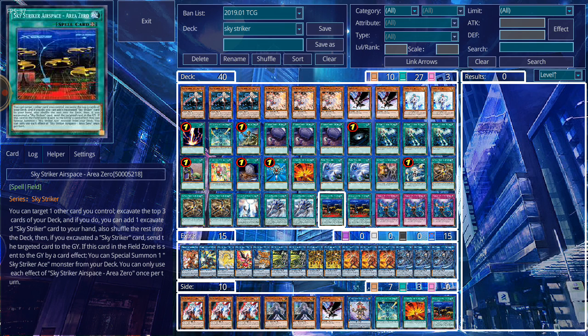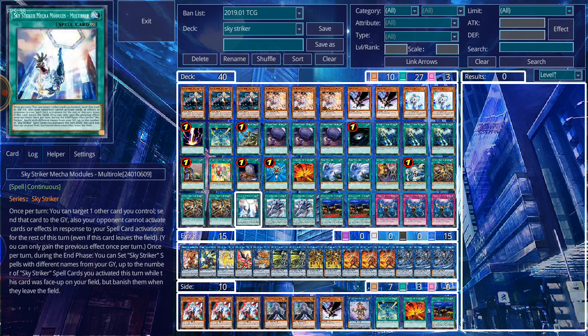I forgot about the field spell — Area Zero. Its main reason is it clears out your front and back row, and in case you need one of those zones, its main purpose is to excavate so you can add a specific card from your deck to your hand, and whatever it targets gets blown up. It helps trigger Hercules Base's additional effect. Multi-Role is similar in that whatever spells you blow up for the rest of the turn cannot be negated, which is a really beneficial effect. During the end phase you can send all Sky Striker spells back to the field to use their effects again next turn, but they'll get banished — I rarely use that ability, preferring to protect my spells from negation.